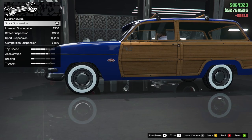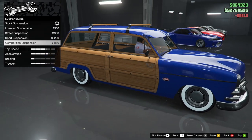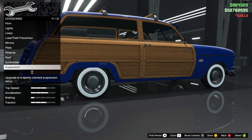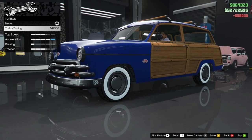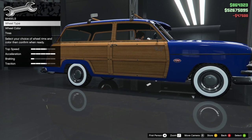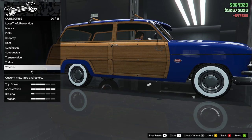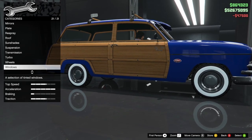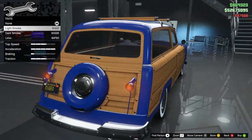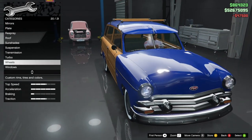For suspension — wow, we can actually lower it all the way, like a lowrider — but I'm going to keep it stock. Transmission: max it out. Turbo: max it out. For the wheels, I'm going to keep the stock wheels — I think they look really nice and they fit the car. For windows, no old school car is going to have tinted windows, so I'm going to keep it regular.